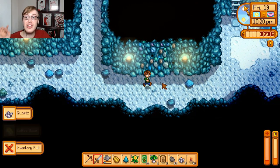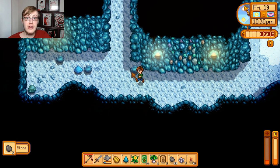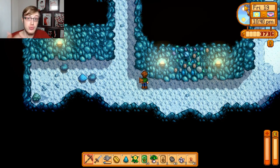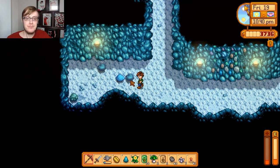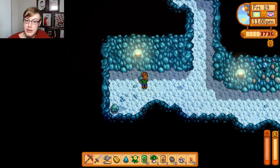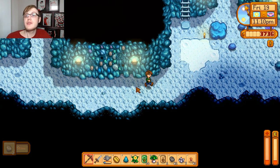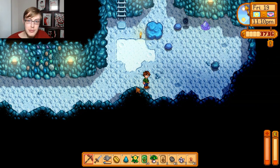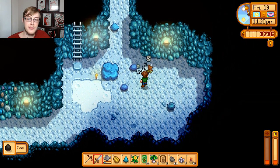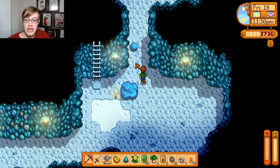We just got a coffee bean, which means we can start planting coffee. Now, coffee doesn't sell for necessarily much, however it does get varying levels of quality. The way coffee beans work is you get about four beans from every plant, and they regrow kind of like corn and strawberries. But the first bean that comes off is the one that has a chance to be of normal, medium, or high quality - the other beans will just be low quality. So what I tend to do is use all the low quality beans for planting and sell the higher quality ones, because it's just more money that way.